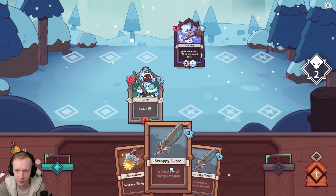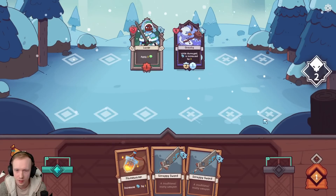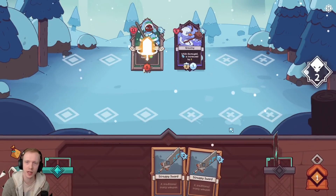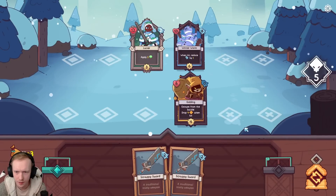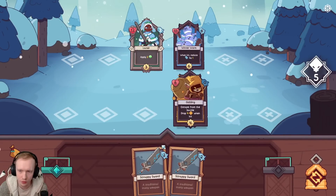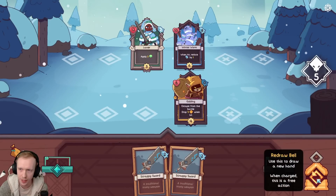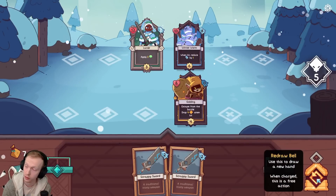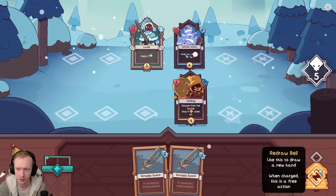Increase attack by one, deal two damage. You're about to attack here, so I'll just increase your attack because the battle's not going to be over after this. To redraw, you have to ring the bell. If you play enough cards, it's a free action. If you want to redraw early, it's going to cost you a turn. I tend to skip the Scrappy Swords - they're just not going to do it.